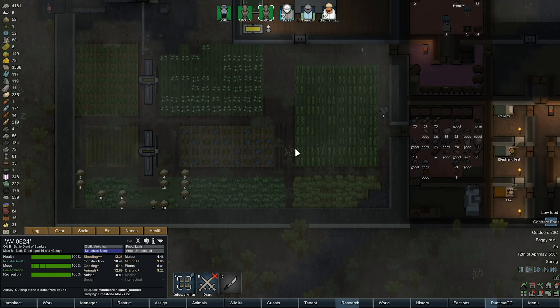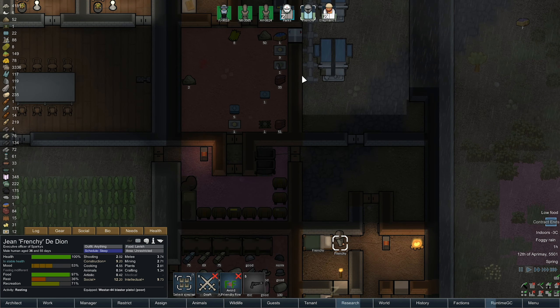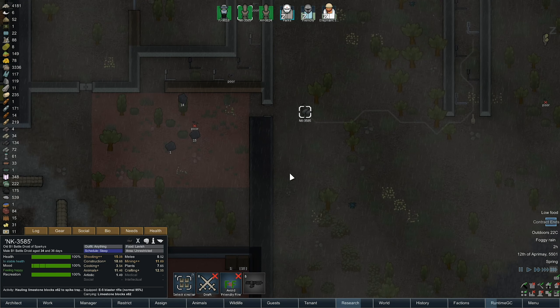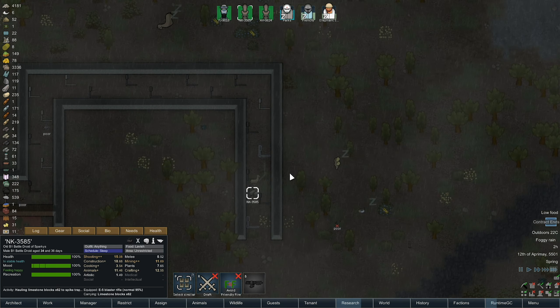Now, we are going to have to get someone to help out with the hunting. We've not got a lot of meat in the fridge at the moment. Our main hunters are going to be FJ and NK. NK, I'm looking at you — you should be doing hunting once you've finished building your traps anyway.